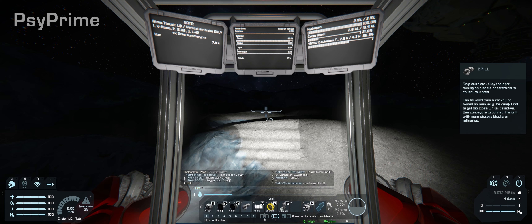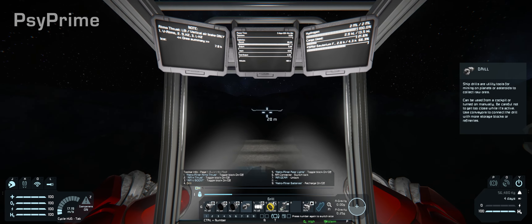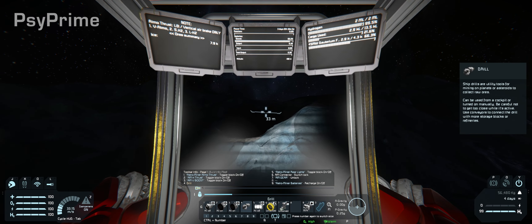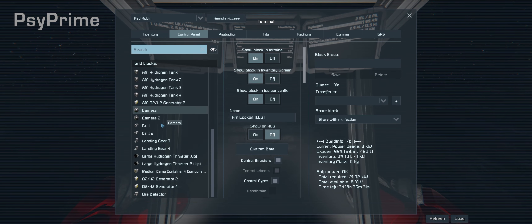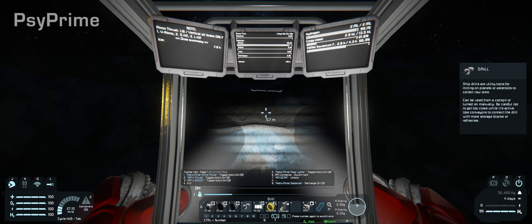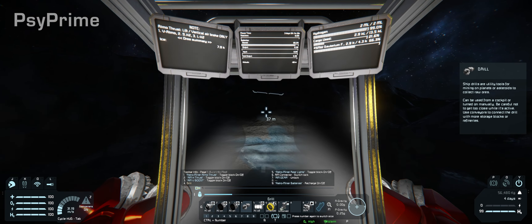Engines on — let's go. We're just going to skim close; I've got about a 200-meter range on the ore detector. What we're actually looking for are any speckly spots on the ground, so I'm going to look for areas outside of the ice.